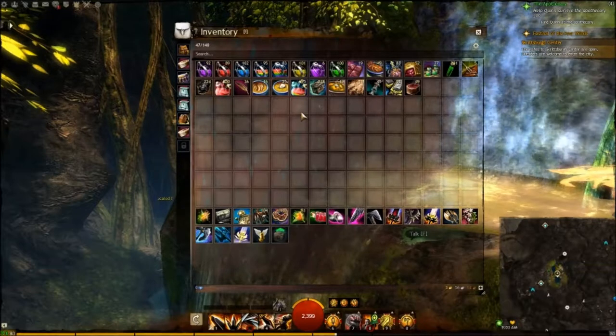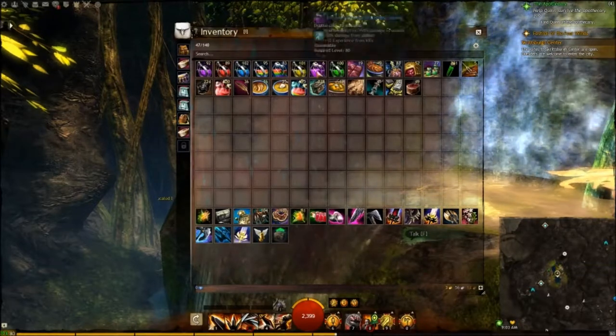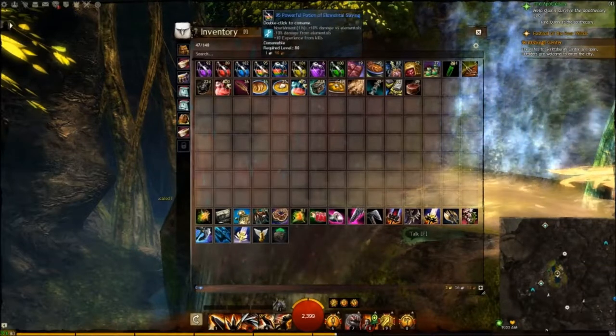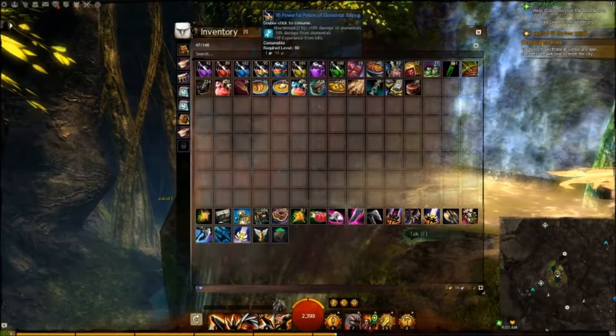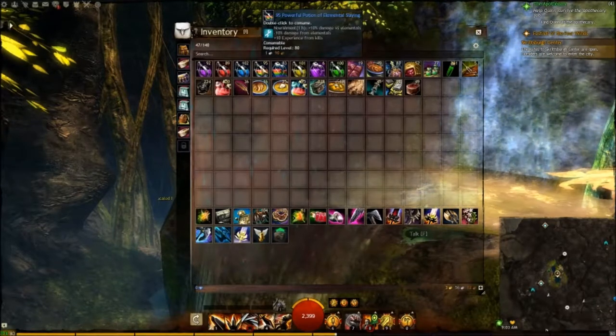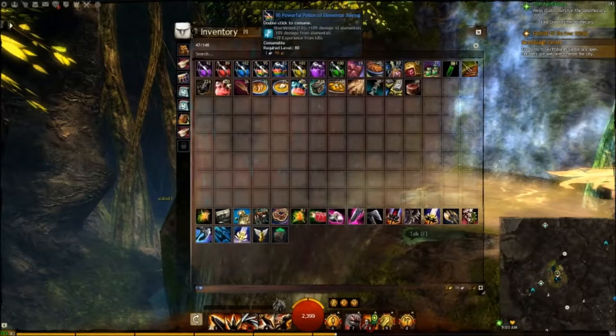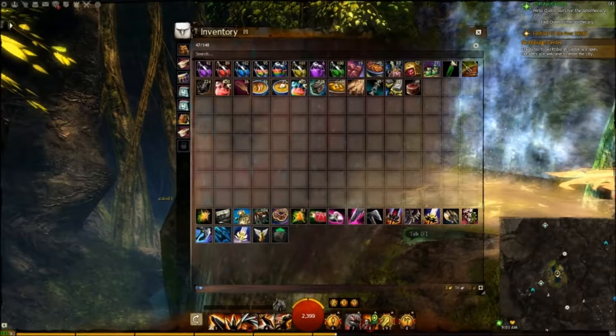First up is just your general slayer potions - slayer potions for everything. As well as these, I like to keep the elemental slaying for damage against elementals. If you're fighting the elemental fractal at the end of the Dredge one, it's nice to know you can deal an extra 10% damage against him.